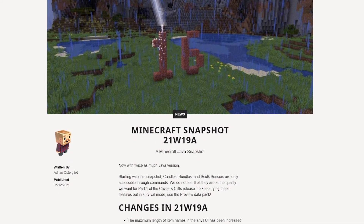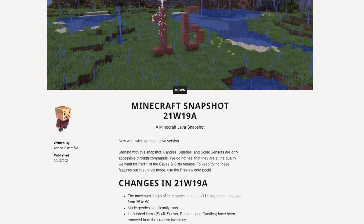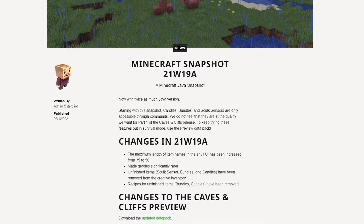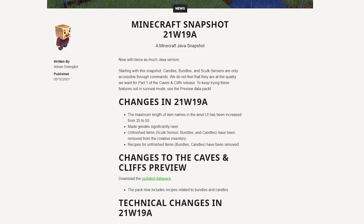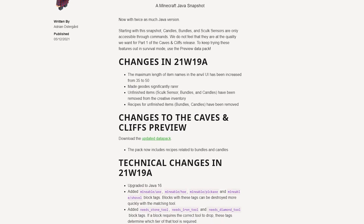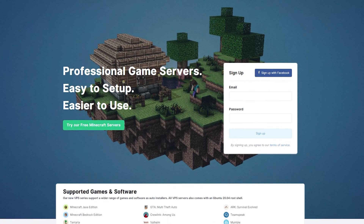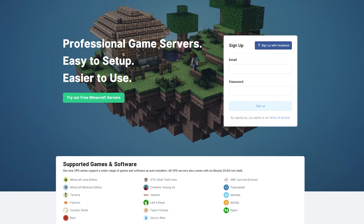And that is all for this snapshot coverage video. If you enjoyed this video and would like to see more, please subscribe and drop a like. Also, be sure to check out the rest of our videos for content featuring mod and plugin reviews. If you'd like to read the full snapshot article page, the link will be in the description below. And if you'd like to create a free server for Minecraft to mess around with really long item names with your friends, then head over to server.pro or click the link in the description.